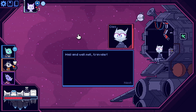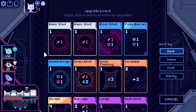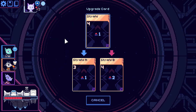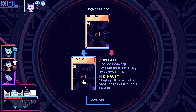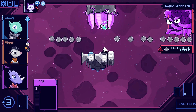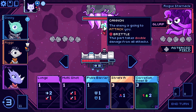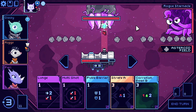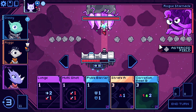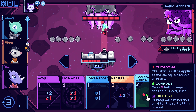We needed to upgrade strafe — it needs to be three cost since we can't afford four. At least it's playable now. Elite battle: four damage incoming. This enemy is tough. We need to play the beam, that's non-negotiable. Moving twice to position — that seems okay.